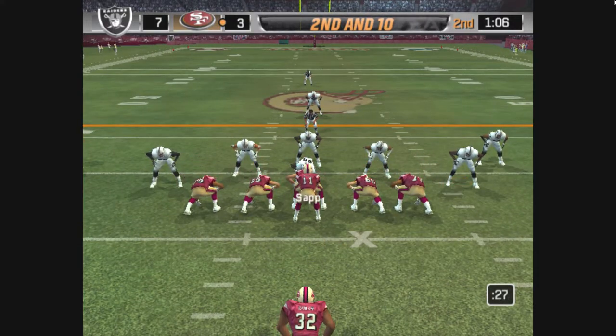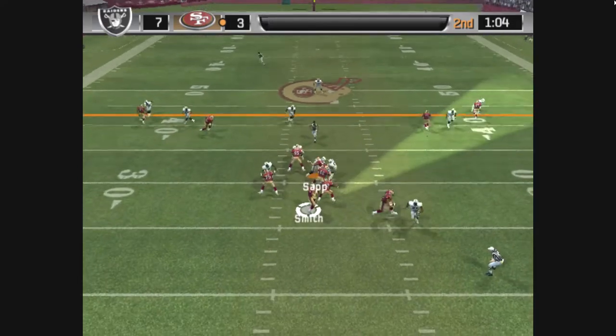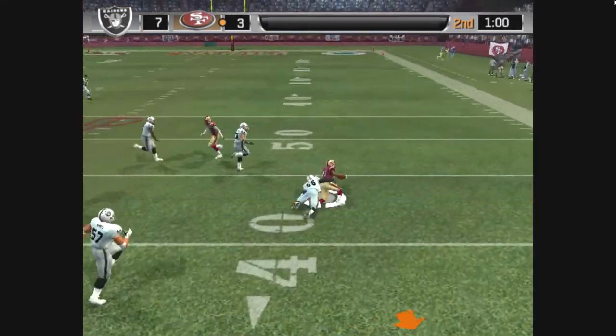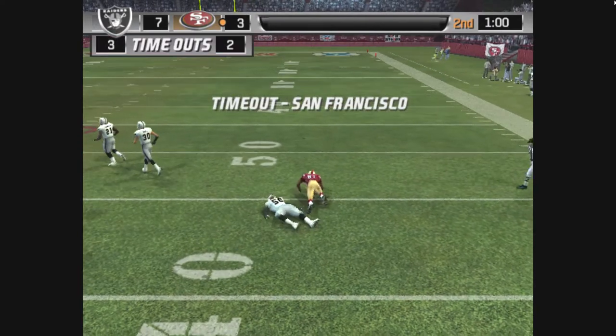Lloyd is lined up on the right. Drops back, under pressure, gets rid of it, and he makes the ground. Smith is the guy who's here to bring him down.